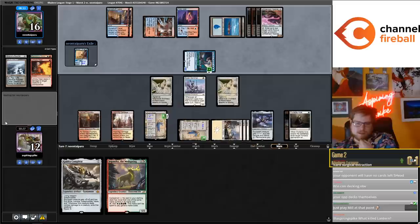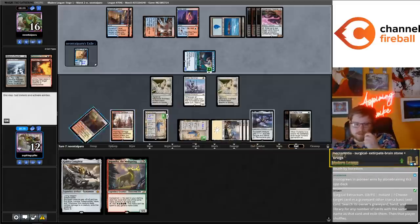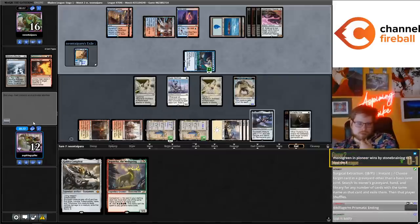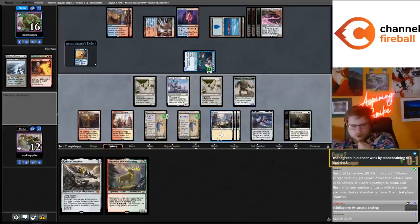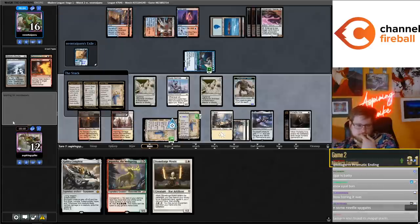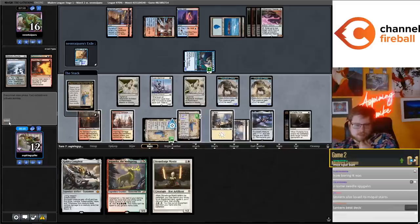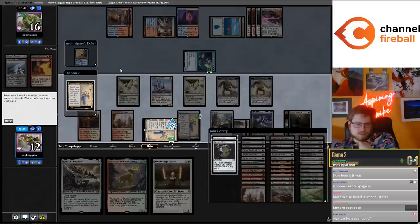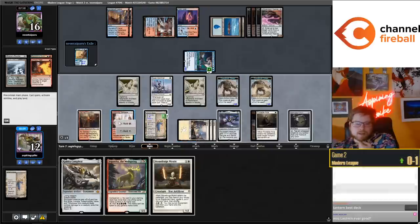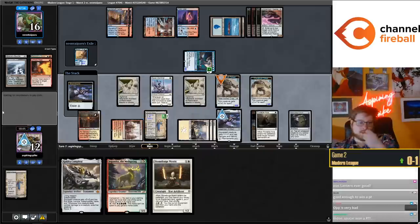What killed Lantern? Lantern was always a deck at risk because if people respected it in their sideboards it fell apart. Many decks reliant on putting an artifact or enchantment into play - in Lantern's case reliant on Ensnaring Bridge - there's become a lot of very premium low opportunity cost disenchant effects in Modern. You have access to Urza's Saga, Prismatic Ending, Haywire Mite, Leyline Binding - it's just way easier to kill artifacts.